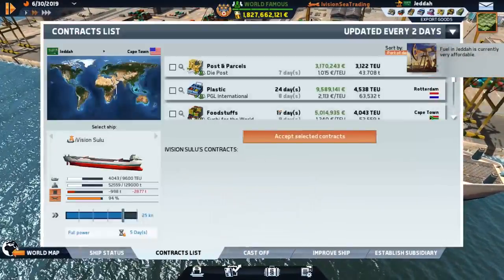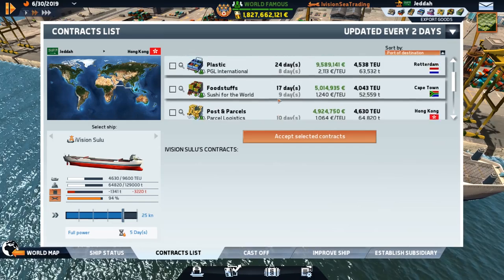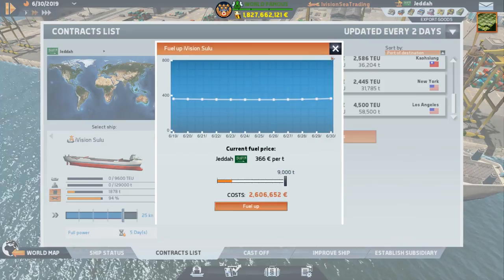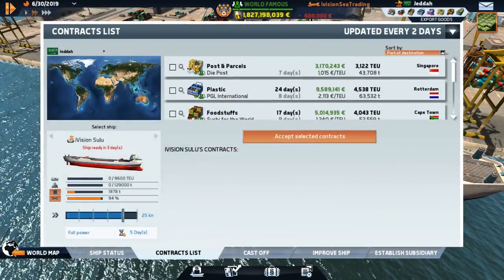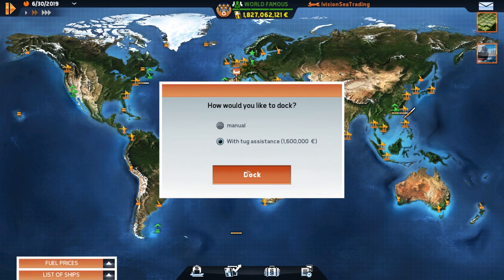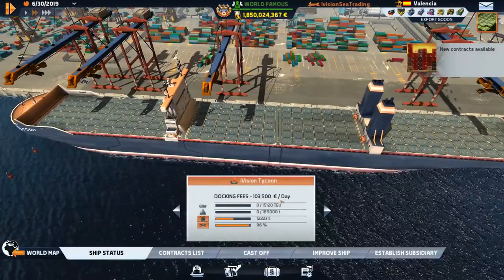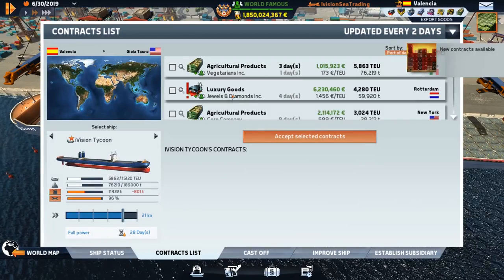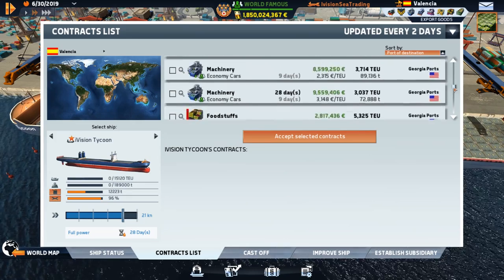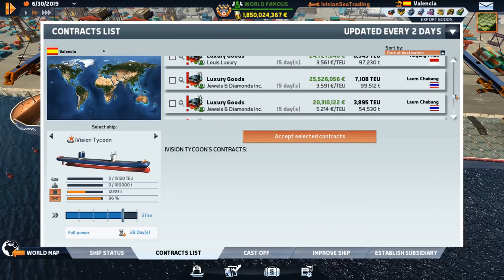We're in Jeddah — we could send you to Hong Kong as well. Let's repair her for a few days, nothing wrong with that. The Tycoon is now ready to dock in Valencia. We've already seen enough of it, so let's just do it automatically and grab some contracts right away for Lame Shebang.